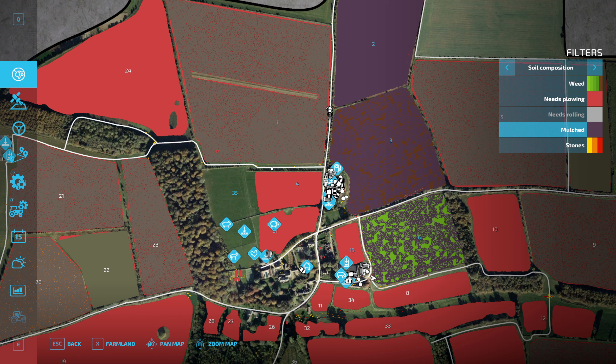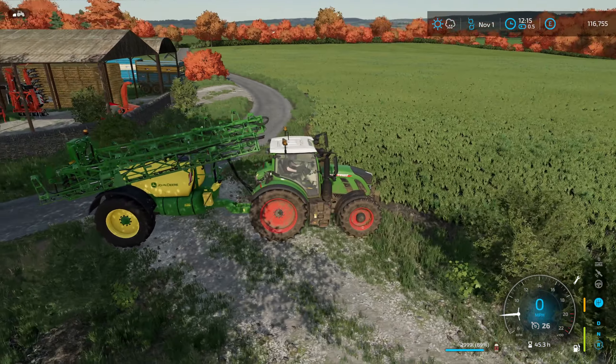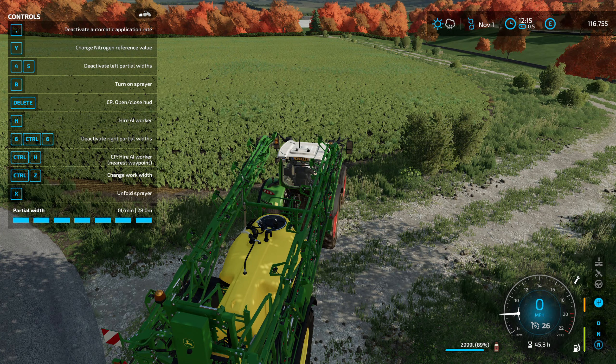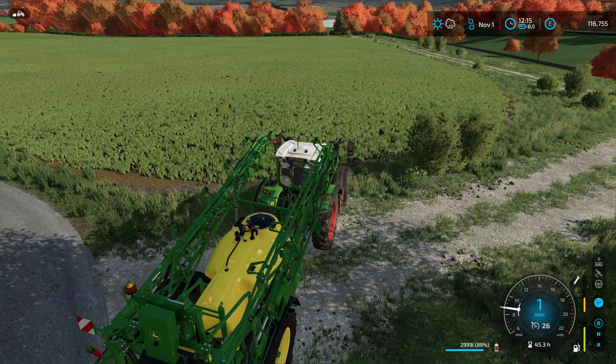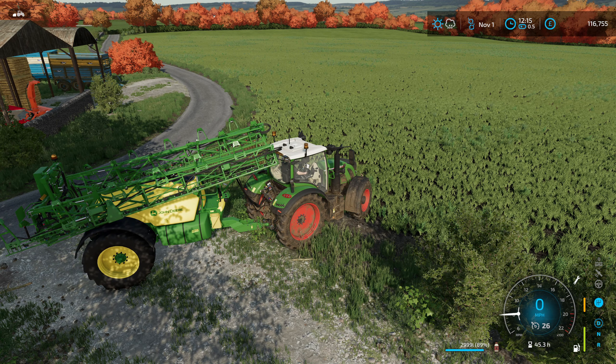Welcome back to another episode of Farming Simulator 22 Calmstone Farm, episode number 70. Today we need to crack on getting the herbicide put on this field, and then we should be good for the rest of winter.